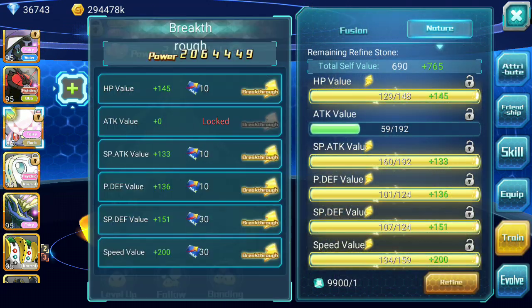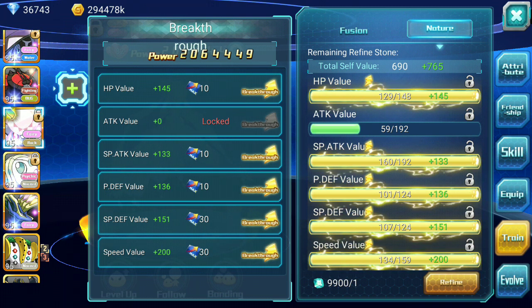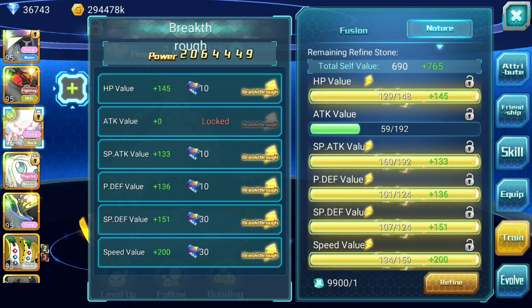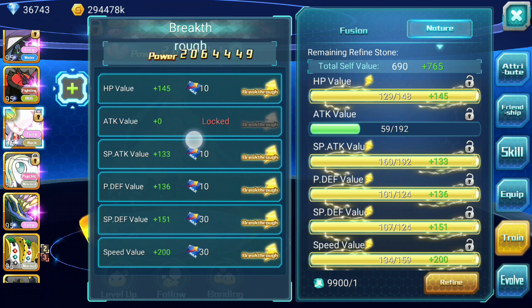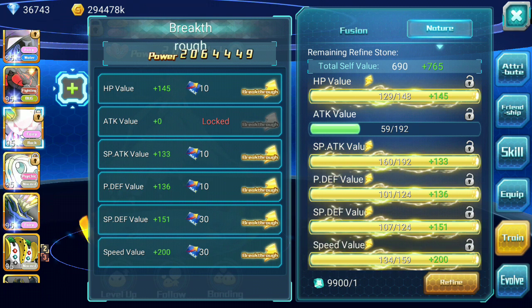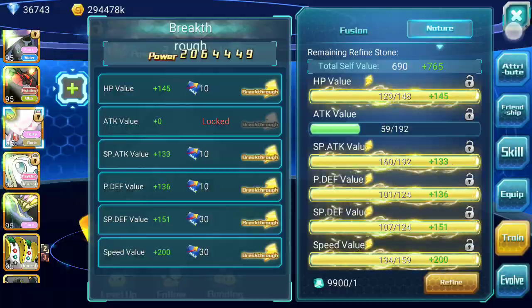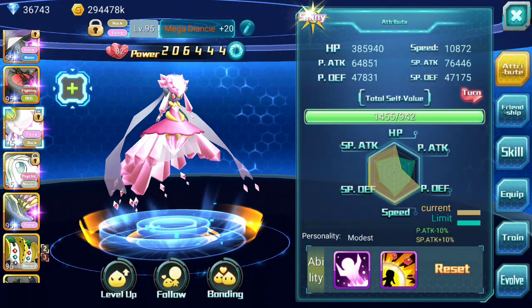Let's talk about what stats you need to lock. In early to mid game, focus on HP, special attack, P defense, special defense, and speed. Concentrate on speed and defenses as well. But if you had to prioritize, special attack, P defense, and special defense are the ones to focus on the most. You can also add P attack — it's really not difficult.